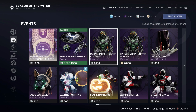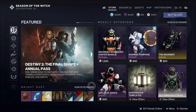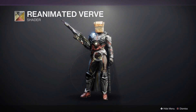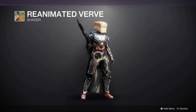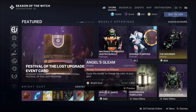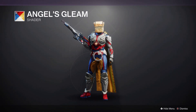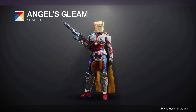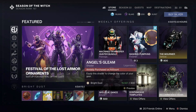On that note, it is time to see what is available in the Eververse store for Bright Dust this Festival of Lost Week 2. On the front page, we have Reanimated Verve, which is a shader from a few years ago that gives you a dead sort of color palette — it looks a bit Scarecrow-ish, but not too complicated. Then we also have Angel's Gleam, which looks like another Guardian Games shader, and pretty much turns out to be one when you look at it — so whether it's a missed shader for an event or just mislabeled, who knows.